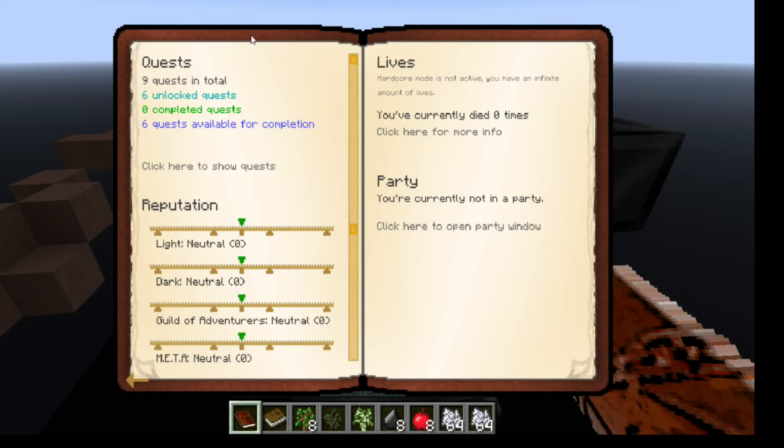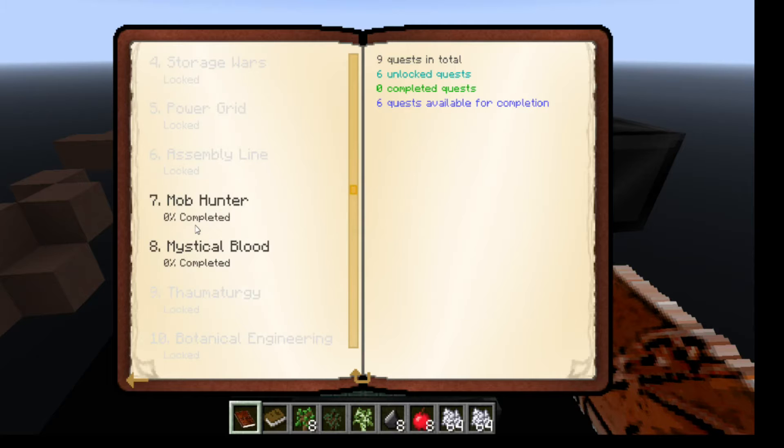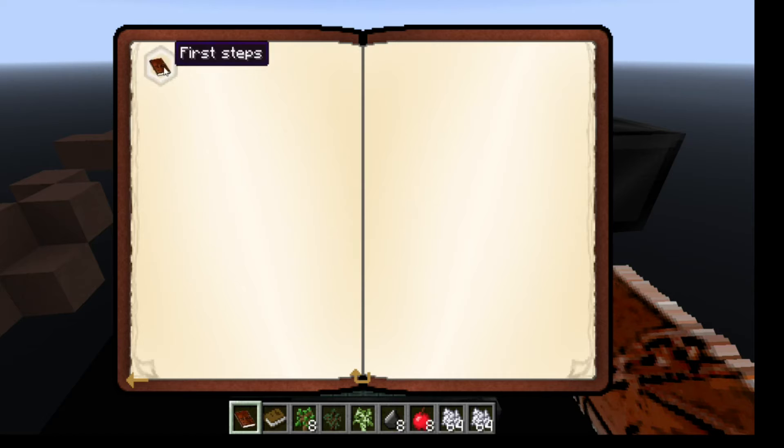This is the quest book — it's a questing pack. It shows how many times we've died: zero. We're not currently in a party, which makes sense since nobody else is on the server. Six quests are available. Under 'Learning to Sky Block' there's one quest available: 'First Steps — Get Wood.' Let's take a look at our inventory.